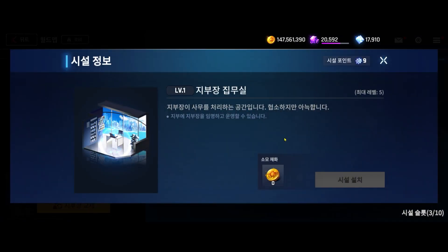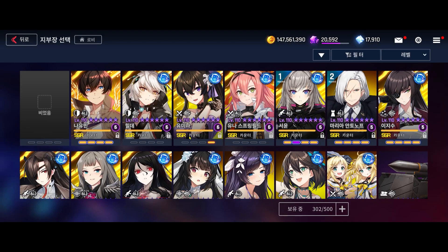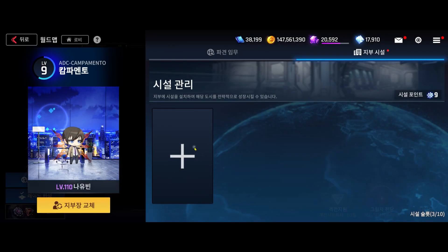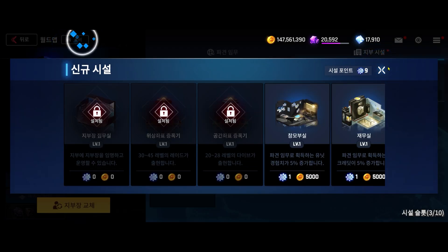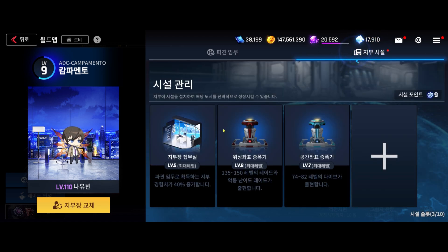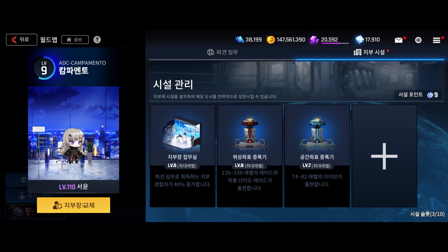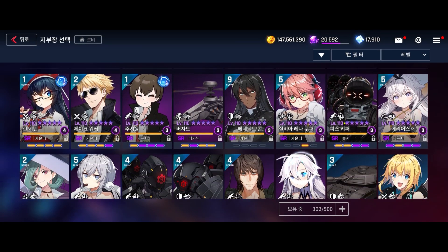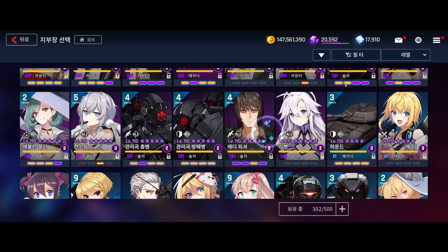We'll quickly get into what the concepts are and what I would consider the basic endgame tier setup that you would want to have going. There are some tricks you'll probably want to utilize to make it work. I reset my branches and facilities, which cost me quite a lot of gold, so don't do this. I'm doing it for your sake to show you guys what I'm building from scratch and how you would want to build towards the end.